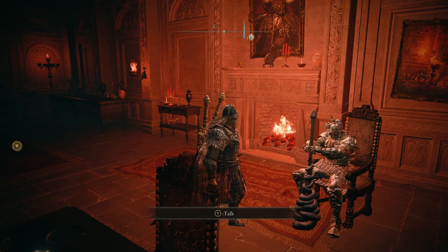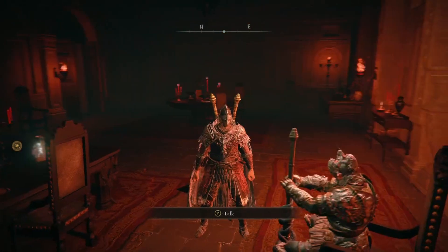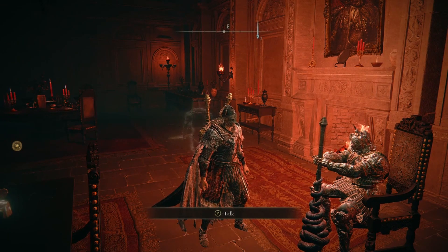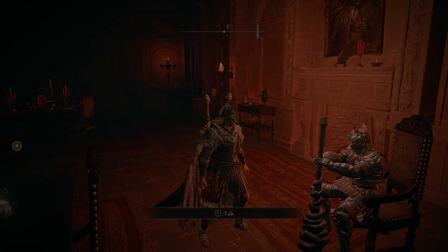Once you complete this, return to the drawing room again, talking to the man in the chair. This time he will give you a map. Following this map should lead you to Lindale, and the invasion quest there will have a Tarnished who is wearing the Bloody Wolf Armor. The fight isn't too challenging, and once you complete it you should have your armor.